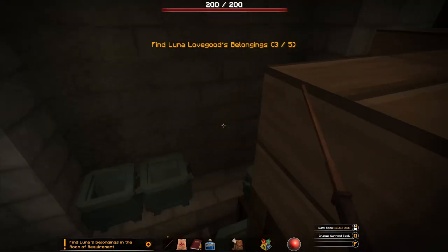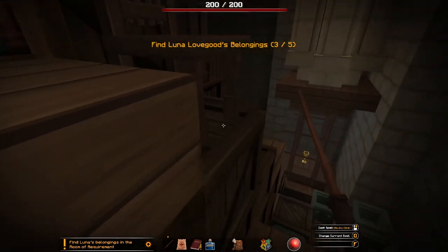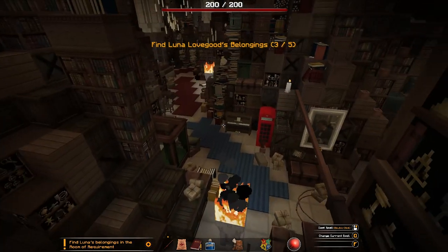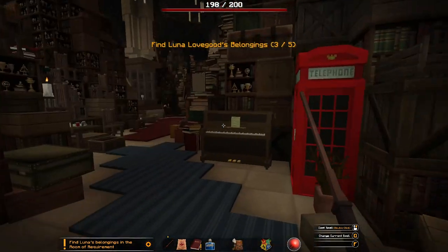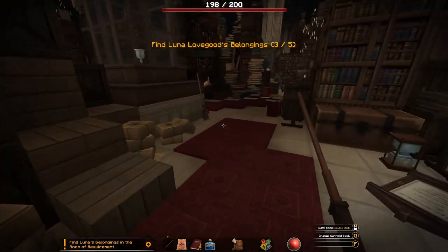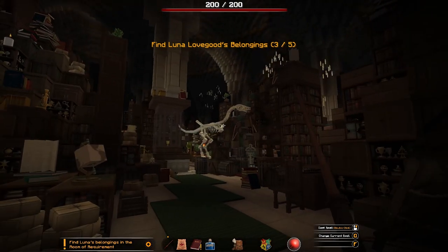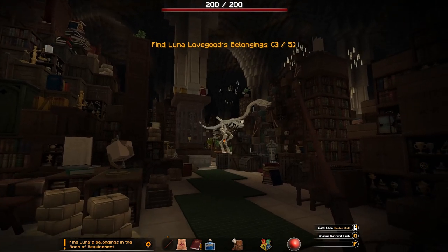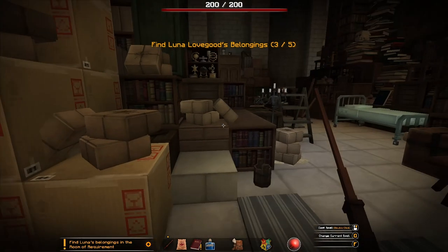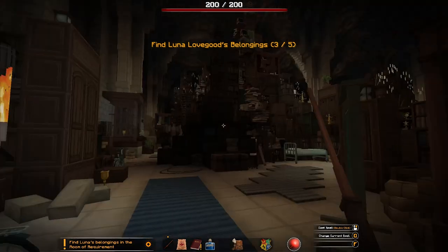Can't get up there, can we? Never mind. Let's keep going. A whole dinosaur skeleton — randomly in the middle of the room. Anything else here? A bicycle. Hey, cool. Why are there beds in here all of a sudden? Would you sleep in here? I don't think you'd be able to.